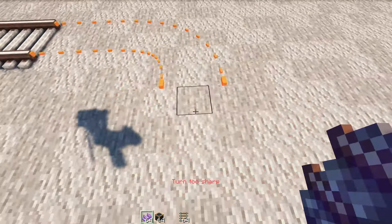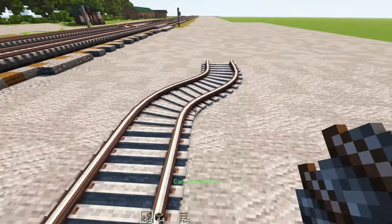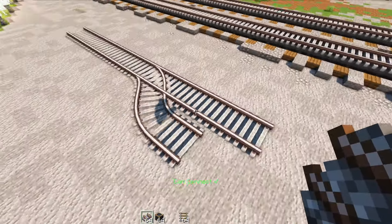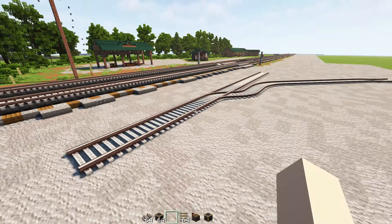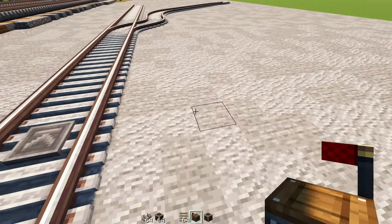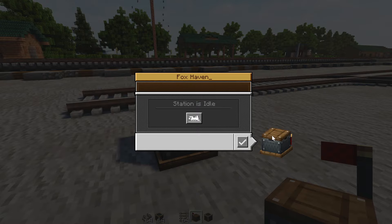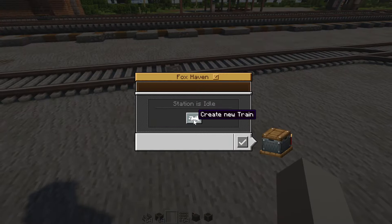This thing can also do a lot of different designs. Like if you wanted to have a little curve here, you could do that. Or if you wanted to have a switch, it can have two tracks like that, which you could put on an angle. There is also this block called a train station, and you could just place that on top of the tracks. You can see the arrow shows which direction. Place that to the side of the tracks and then these things are connected. Let's call it Fox Haven.